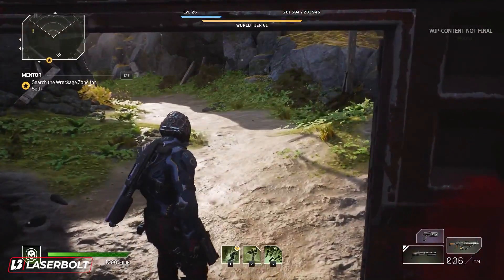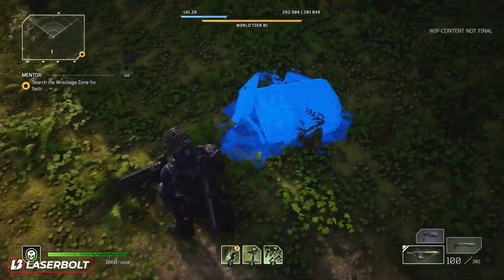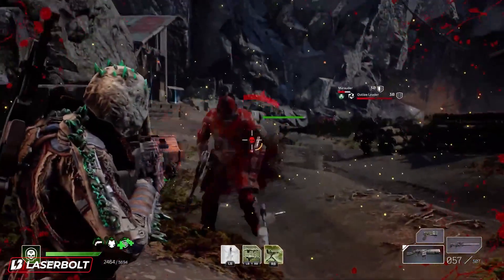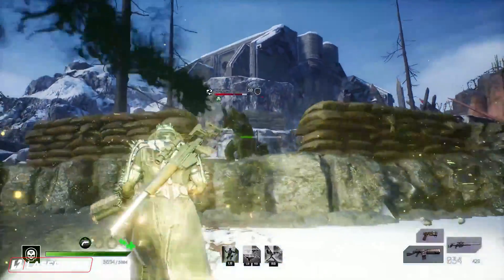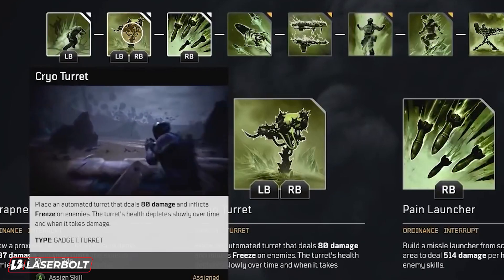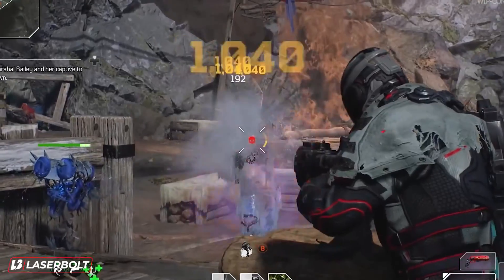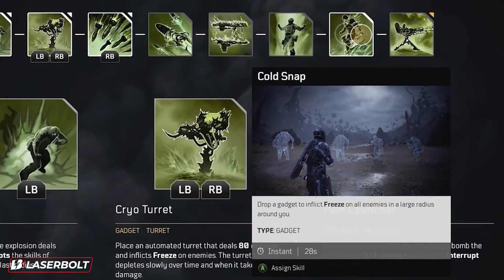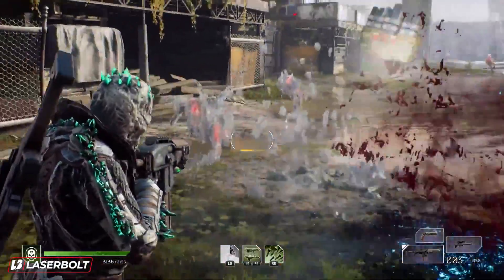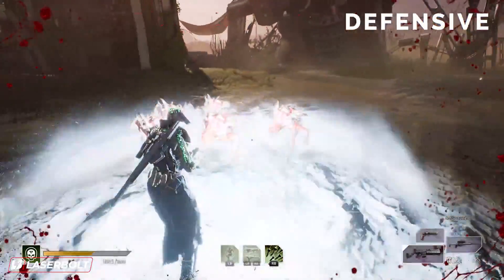This subclass is going to benefit everything that has to do with gadgets — all skills that fall under the gadget category. One is called Fixing Wave, which restores health to you, your allies, and your turrets in the field regardless of distance. The next is the Cryo Turret, which shoots Cryo projectiles that inflict freeze on enemies. We're also going to take advantage of Cold Snap, which deploys a grenade-like gadget that freezes enemies in place. These three skills are the most beneficial, allowing you to inflict as much freeze as possible.